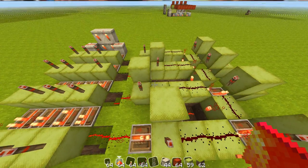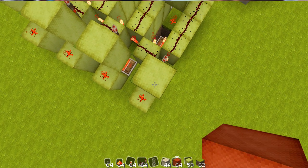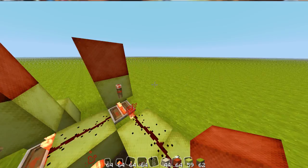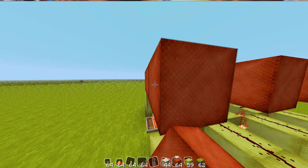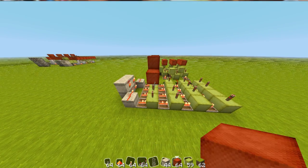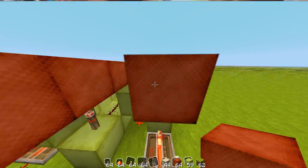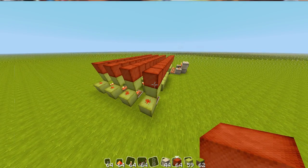Now we gotta make the whole reset part. I'm gonna be using a red block — it doesn't really matter, I just use it to tell me exactly where I am. Place your red block on top there and bring it all the way out. Just bring all these lines all the way across. Once you have all those brought all the way across the whole circuitry, you're gonna want to cut it right here.